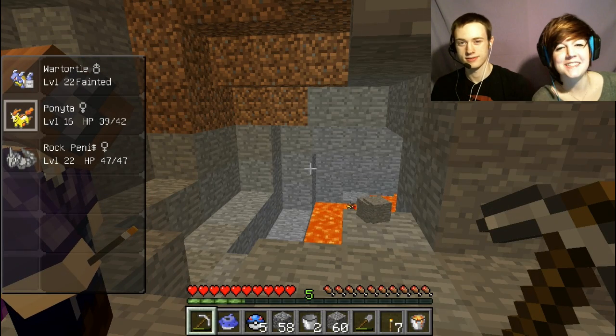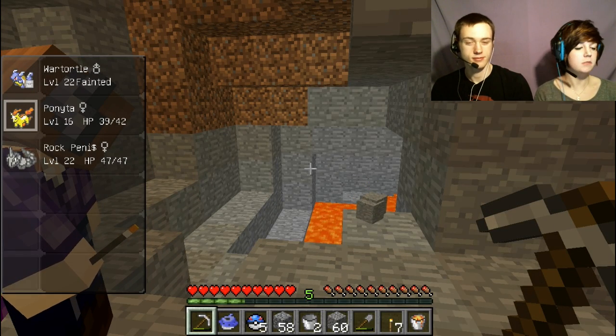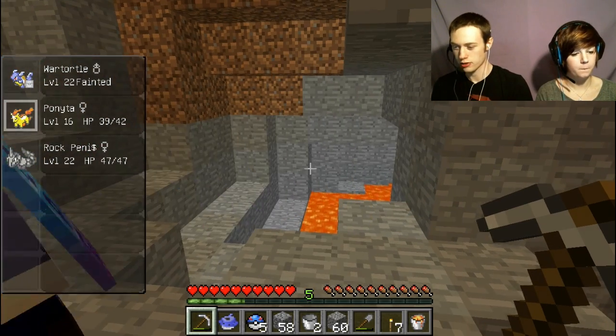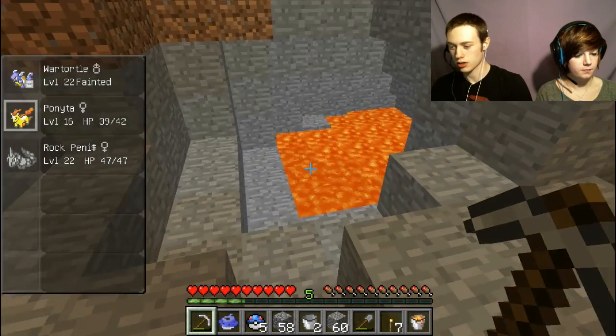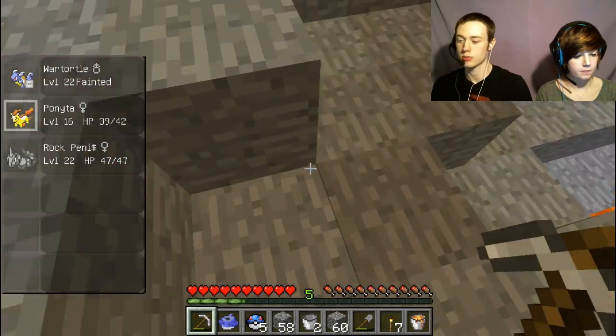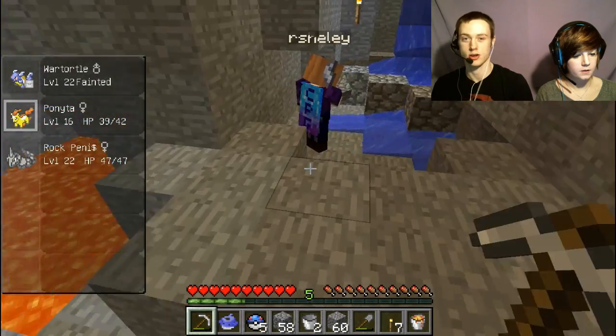Hello viewers and welcome back to Coplay. Today we're going to be continuing our Minecraft Pixelmon series. In our last episode we found a lava pool, and we're going to get a bunch of lava, go to the surface, get to the nether, and get some glowstone so we can make a zombie Gyarados dust with Rachel's level 19 magic card.